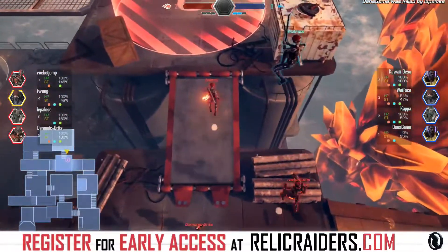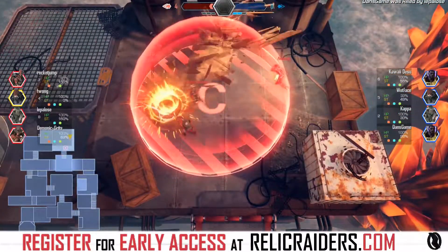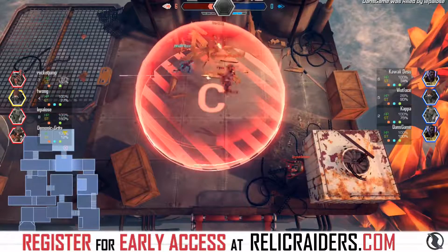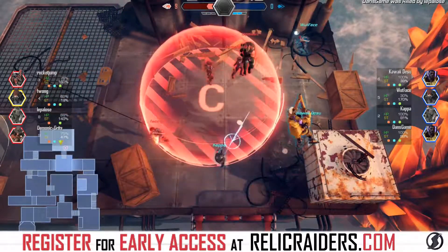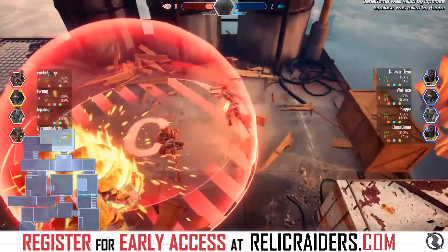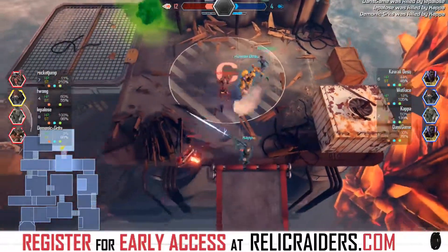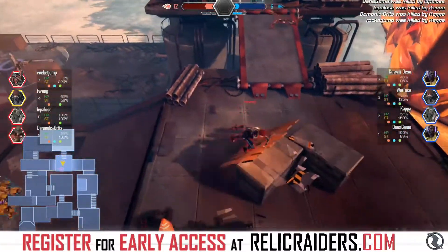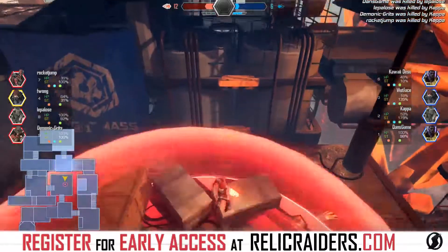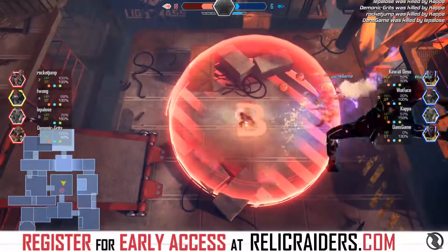Here we go — Wong Freddie with the Relic is gonna grab some points. Finally the red team gets the lead, the first time in two matches! Blue team is contesting but keeping a good distance. He sneaks in there with the Relic, almost got knocked out but came right back — that was amazing!